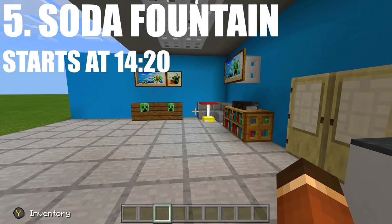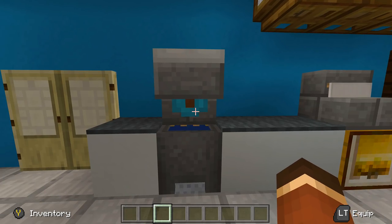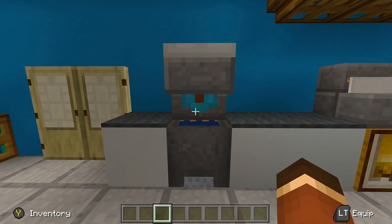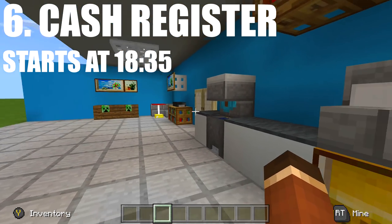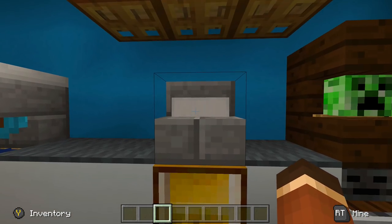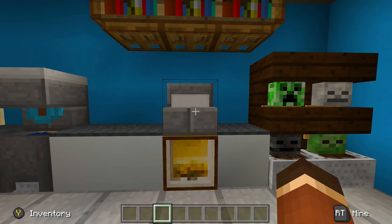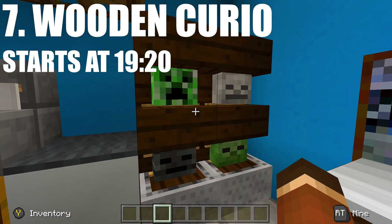Next up we have a soda fountain — you can add it to a McDonald's build or basically anything you want. I can also show how to change this into a coffee machine in case you don't want a soda fountain. Next up we have a cash register, kind of tying in with the soda fountain and tables — very easy, that one's going to be a breeze to knock through.